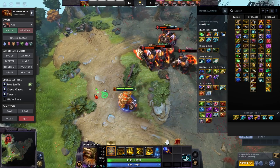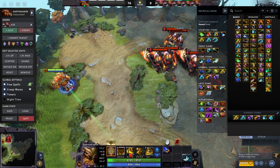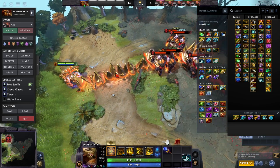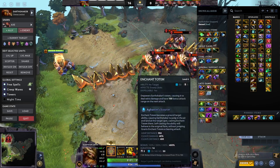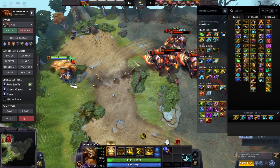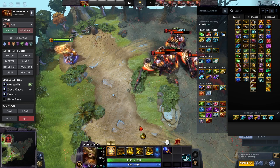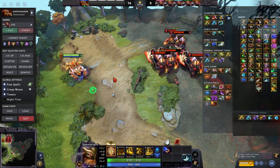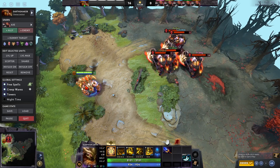The Aghanim's Shard amps up your Enchant Totem as well. Basically you cast Fissure, and then when you do an Enchant Totem on the fissure, it stuns everybody again. So you have a stun, another stun, a stun from afar with Enchant Totem, and an Echo Slam stun — just infinite stuns on this hero. Plus a lot of right-click damage if you're going core with Aghanim's and potentially a crit.